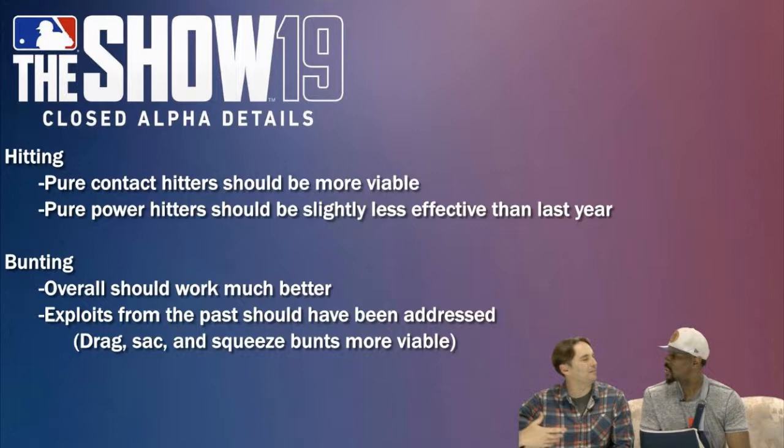For hitting, pure contact hitters should be more viable, and pure power hitters should be slightly less effective than last year. So hopefully contact hitters like Wade Boggs — guys with high contact but low power — are gonna be useful now. Barry Larkins too. It's gonna be pretty interesting. We'll be able to test these things in the closed alpha. For bunting, it should work much better and the exploits from the past should be addressed — drag, drag bunt, and squeeze should be more viable. They've done an overhaul on bunting, hopefully it's not as cheesy as it was this year.